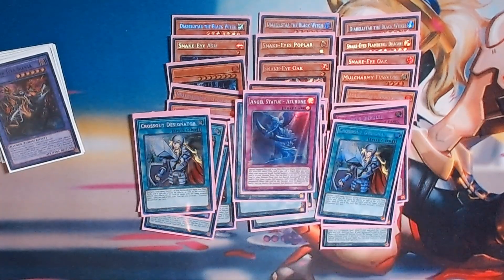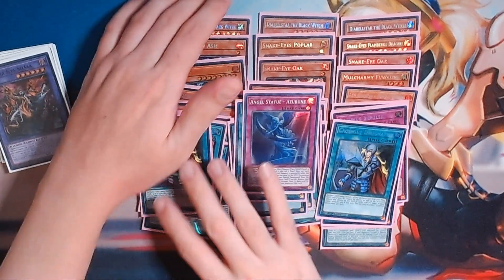The one other card is Angel Statue Azurine. If that doesn't give away what's in my extra deck — yes, I'm running Silhouette Rabbit.